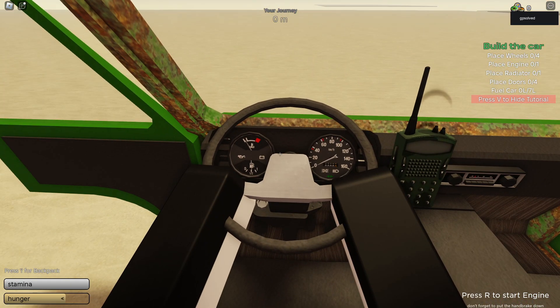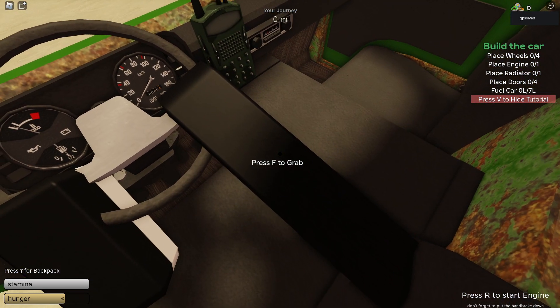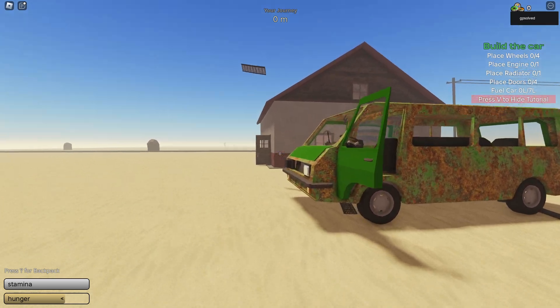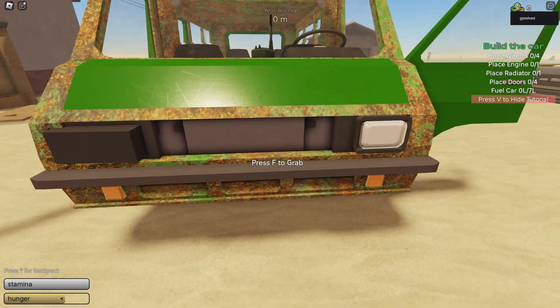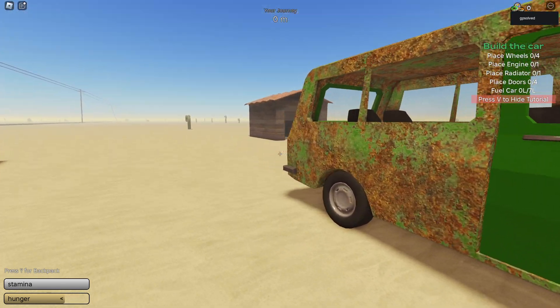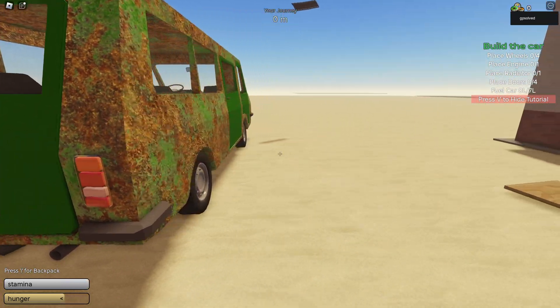Press this lever and press R, and your van should move. We just need to add some of these remaining things, and that's pretty much it — that's what you need to do to build a van in A Dusty Trip.